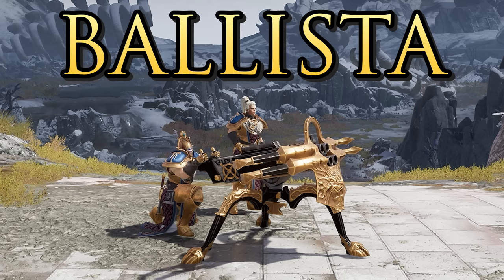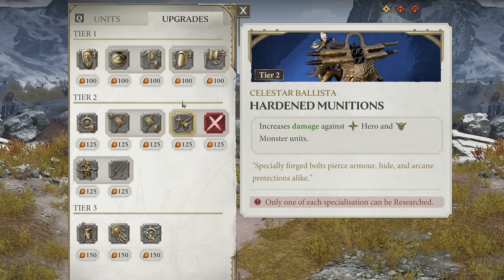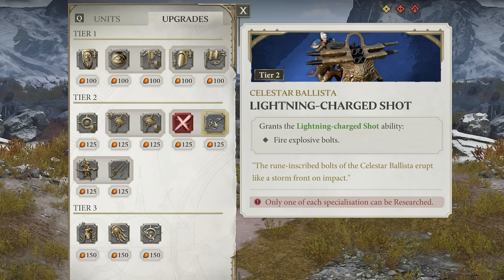The Celestar Ballista is the Stormcast artillery option, very similar to the Killbow — great long range, damages everything well, but very slow to move and may need protection. It can be upgraded to do more damage to heroes and monsters, or upgraded to do more damage to infantry with explosive bolts. Really good for covering points, especially if you can find high ground or a firing platform.